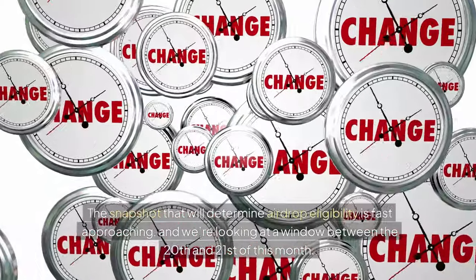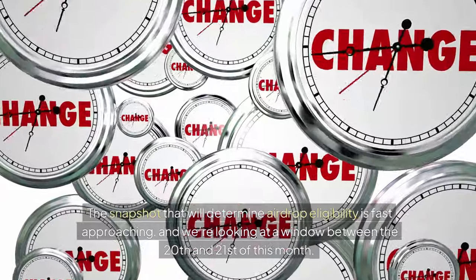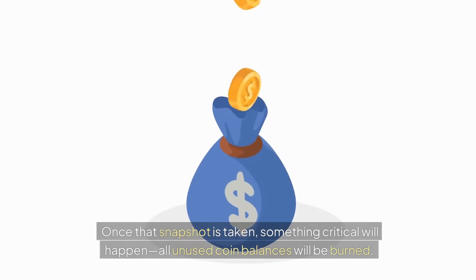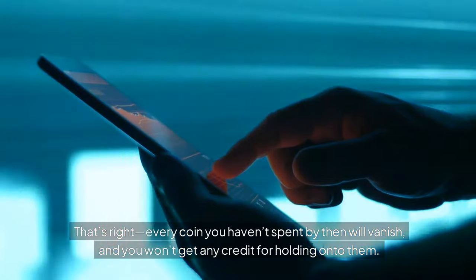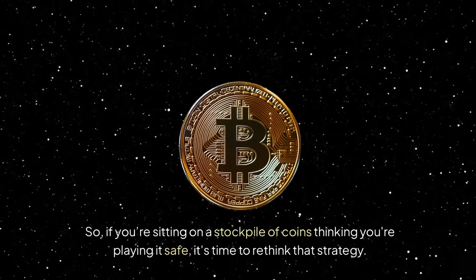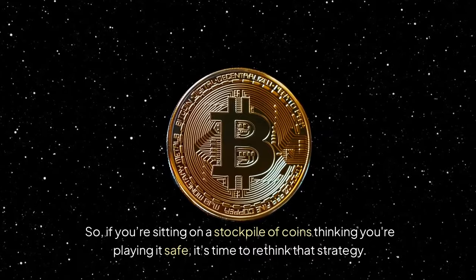The snapshot that will determine airdrop eligibility is fast approaching, and we're looking at a window between the 20th and 21st of this month. Once that snapshot is taken, something critical will happen: all unused coin balances will be burned. Every coin you haven't spent by then will vanish, and you won't get any credit for holding onto them. So if you're sitting on a stockpile of coins thinking you're playing it safe, it's time to rethink that strategy.